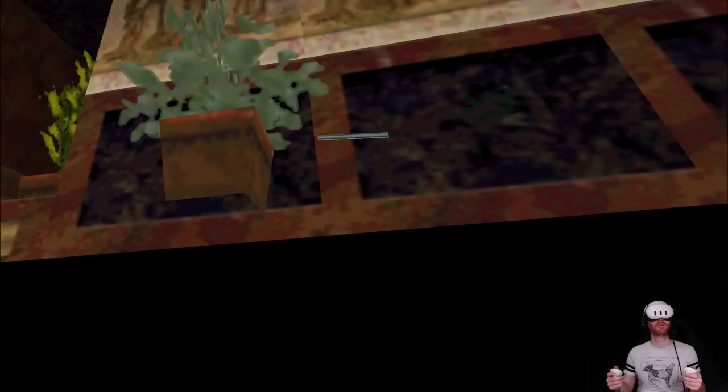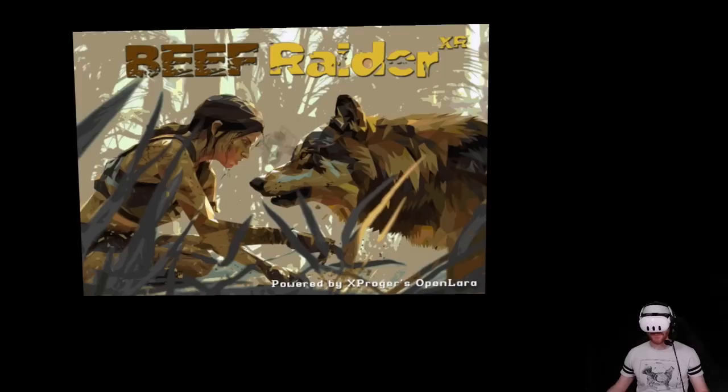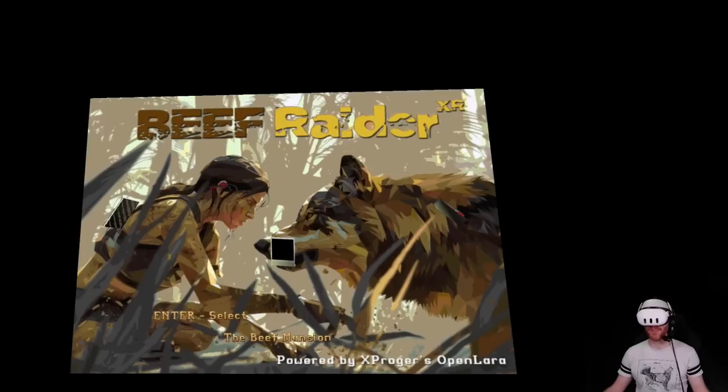Go to the edge and press action to climb out. Action is trigger. Now I'd better take off the clothes. That was a quick look in the Beef Mansion, but let's see how Tomb Raider, the game, actually plays, shall we?